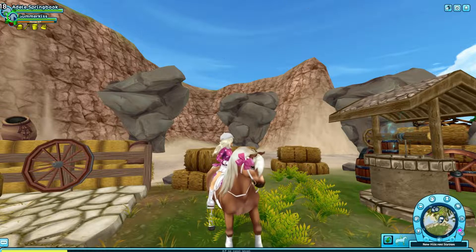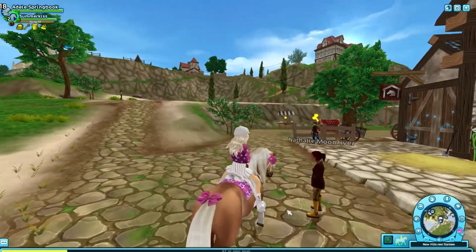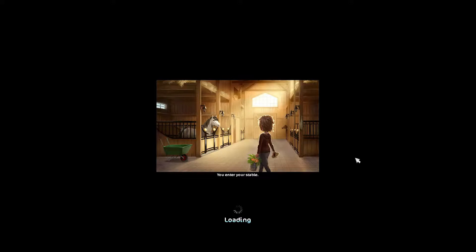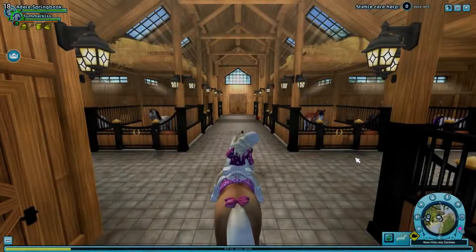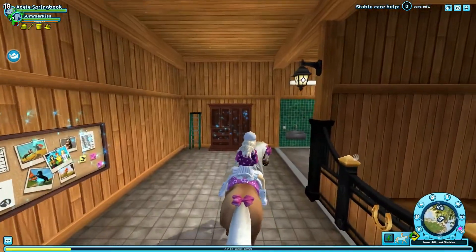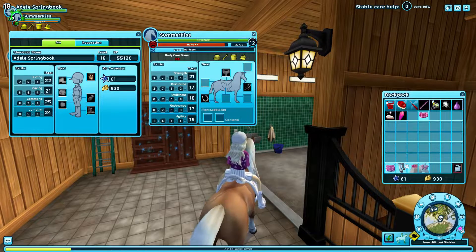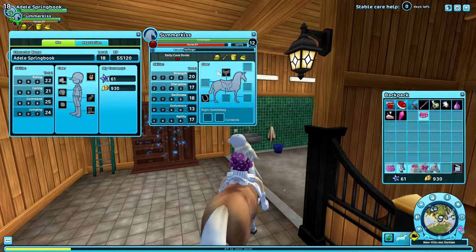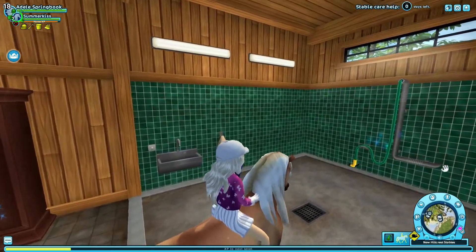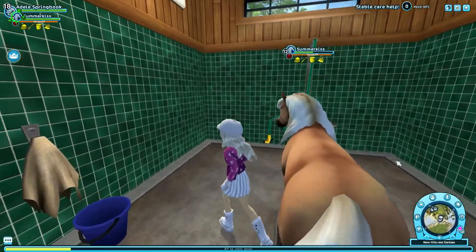Without any further ado, let's just get into the video. Currently I'm here at New Hillcrest Stables because this is my home stable. The first thing that in my opinion we should do is wash our horses — that's what all realistic roleplayers are doing and I feel like we have to do that too. Let's just head to a washing box! I've always wanted to try these sorts of things but just never done it because it doesn't have a huge impact on your game.